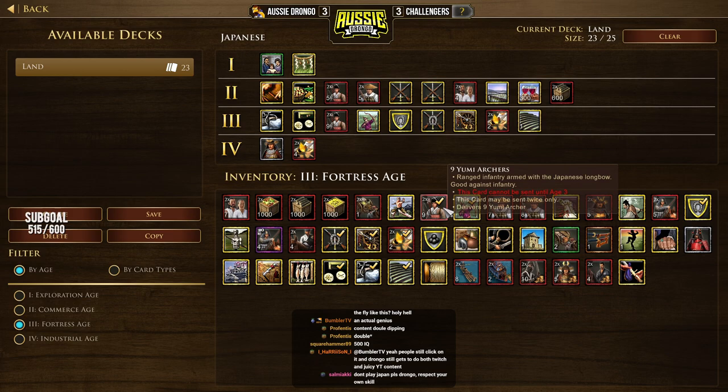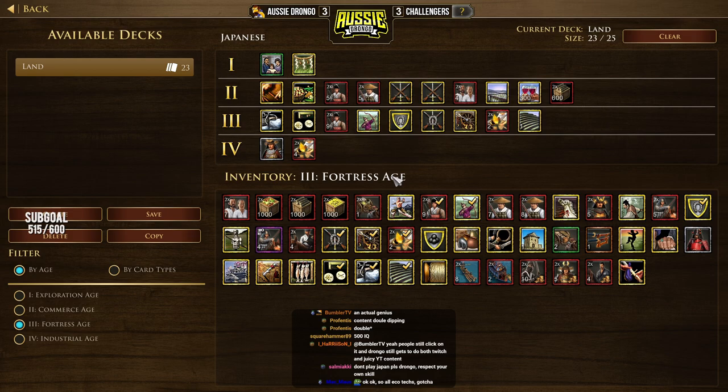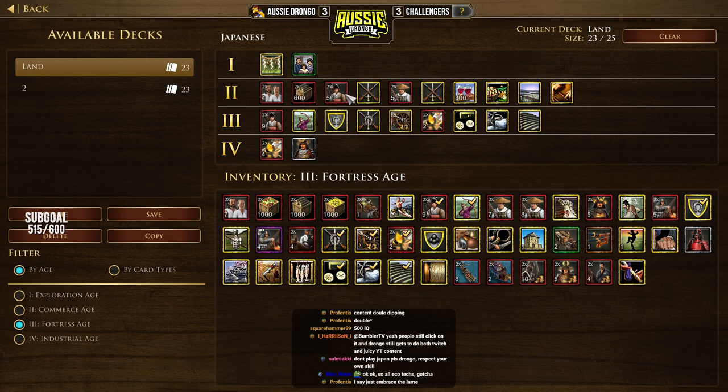We're also going to include nine Yumi. The thought behind the nine Yumi card is: if your opponent's pushing in and you've just hit the age up and don't really have a big mass, then you can send nine Yumi instead of Flaming Arrows. Other than that, I think this deck looks pretty reasonable. There are a couple of other options too.